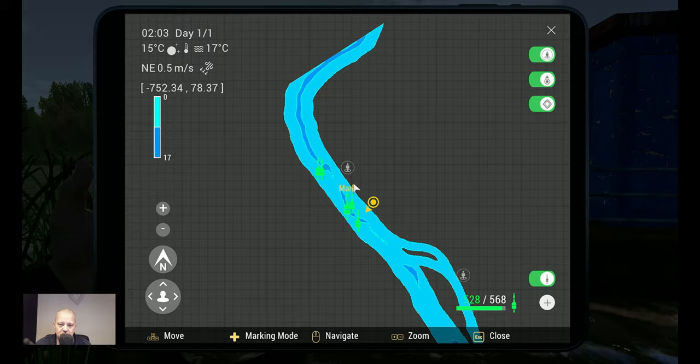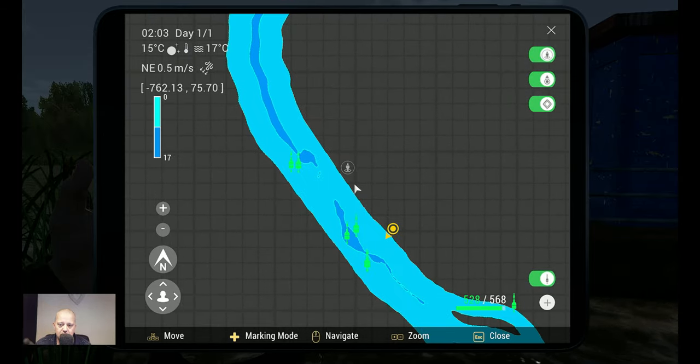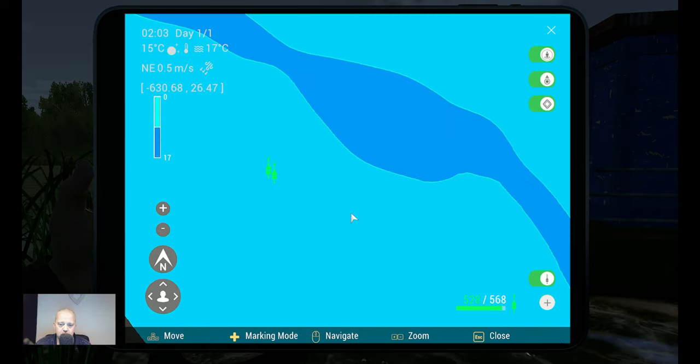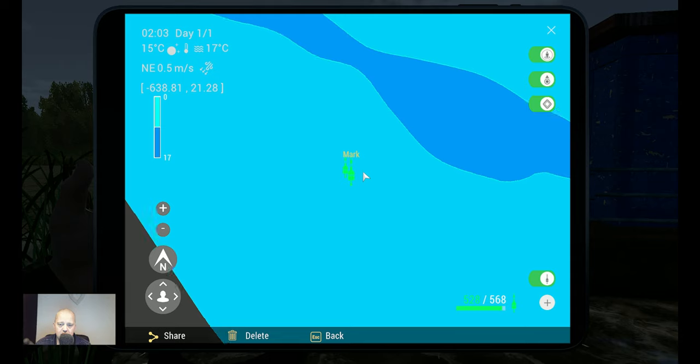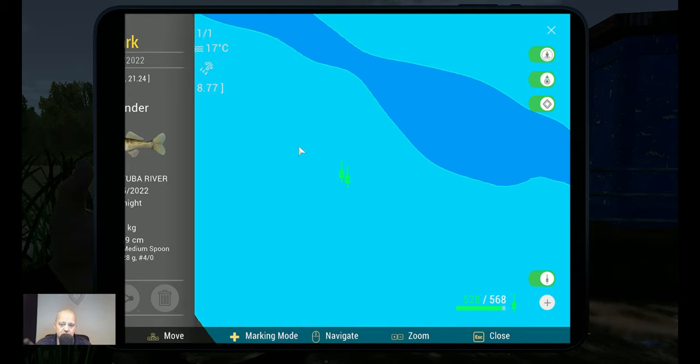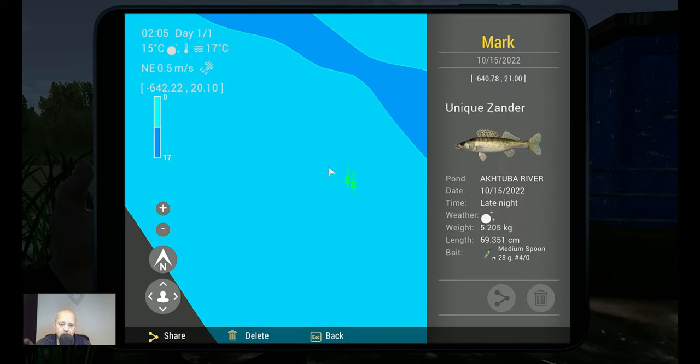We'll zoom in a little bit — alright, there we go, a little lower, a little more zooming. And there we are. Here we got the trophy zander: late night, clear sky, 2.4 kg, 54.3 cm, on the medium spoon 28g hook 4-0, the night spoon. Coordinates: minus 639.85 at 21.24. So this is the trophy.